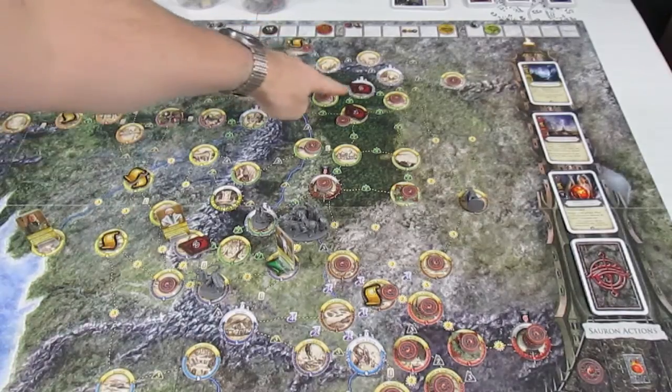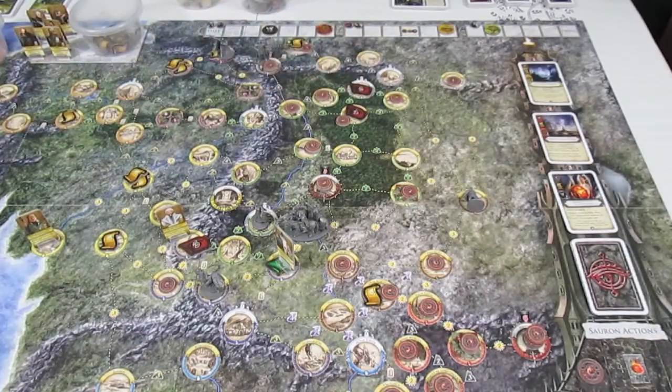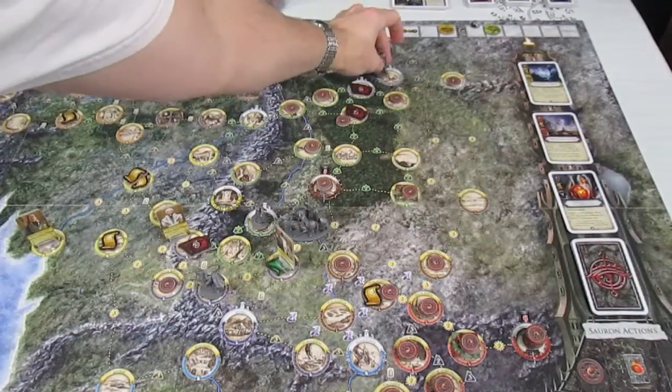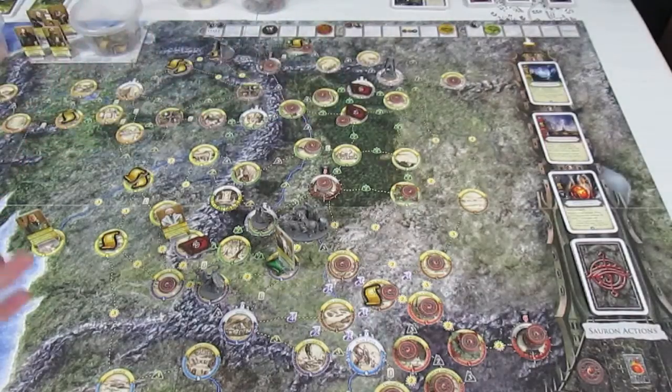I believe the nearest haven is either the Woodland Realm or Erebor, and I think it is Sauron's choice. So he's going to send Argolad up here to Erebor — it's two spaces away, the Woodland Realm is two as well, and nothing else is closer. So he's up to Erebor.